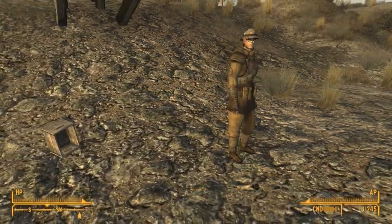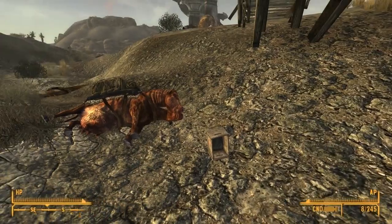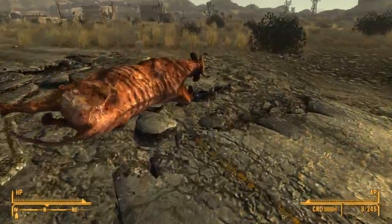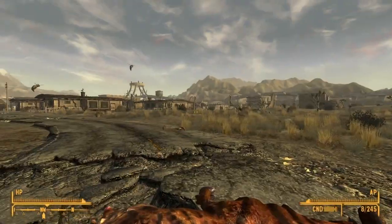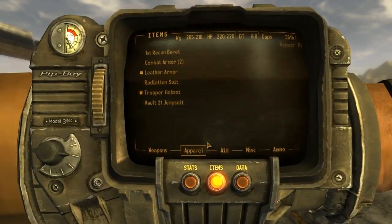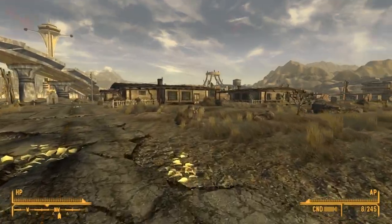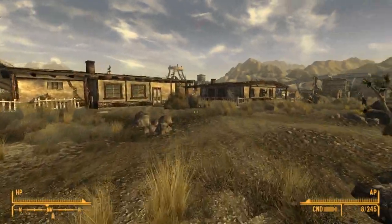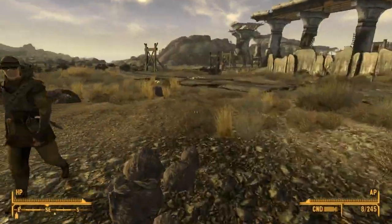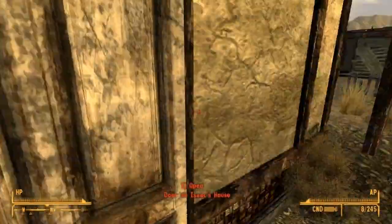We are back and now Boon is dressed like that. He's dressed like an NCR trooper because he's wearing the armor. It got us to the point where the weight wasn't really high. Boon is dressed up like he's in the NCR.